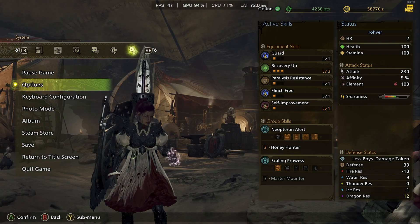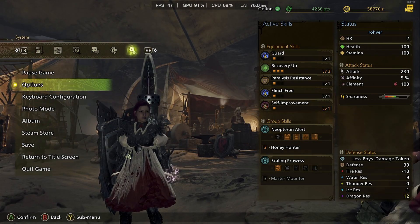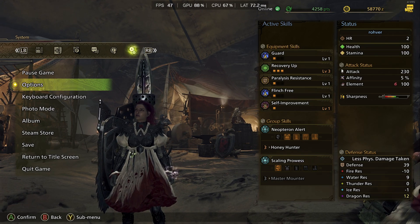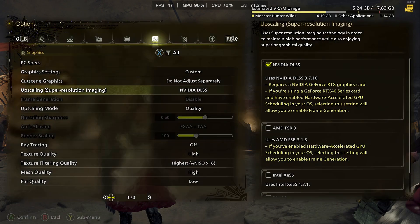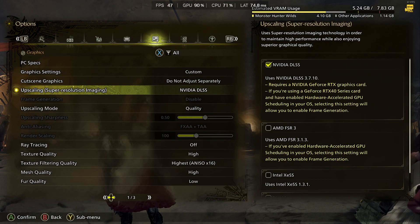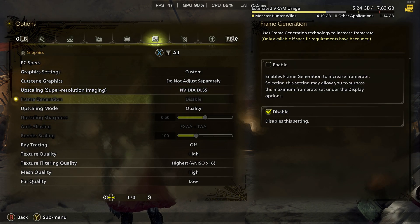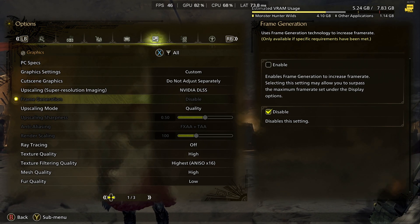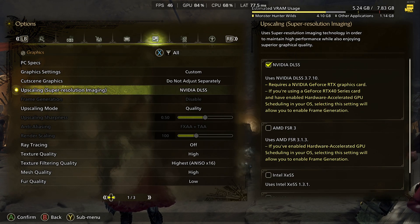If you have an NVIDIA GPU and want more performance out of it, and if you're using an older GPU which doesn't have frame generation like me, try switching from DLSS to AMD FSR3 with frame generation on. You're gonna gain a lot of performance and it'll be a very smooth experience. This is the too long didn't watch version of the video — if you want to know more, keep watching.